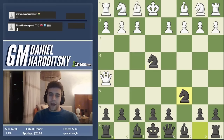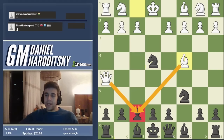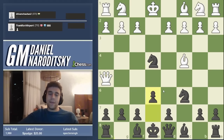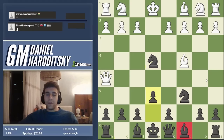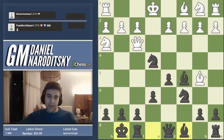After queen h5, we go knight c6, continuing our development. Bishop c4 threatens checkmate in one — this is a pattern you should quickly identify even as a beginner. The queen on f3 or h5 attacks f7, and so does the bishop, so we just go e6. The only real conceptual challenge of this entire game was convincing ourselves it's not the end of the world that the light-squared bishop will be somewhat confined by the pawns.